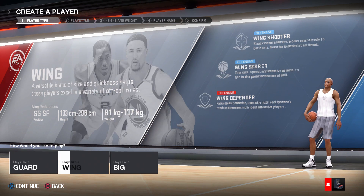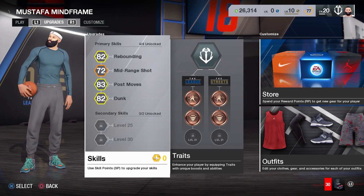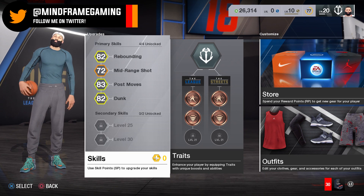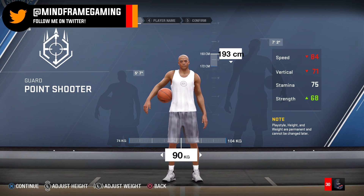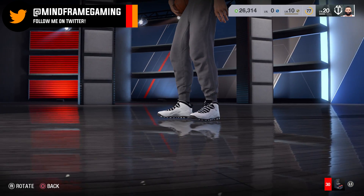Are you looking to create a new player in NBA Live 18 and don't want to wait until the full game drops? Maybe you've made some errors in your initial skill tree, or maybe your player isn't your current desired height or weight. Well, your boy Mindframe has got the solution for you, and it involves deleting your current player. But don't worry — all your unlockable gear will carry over with you.